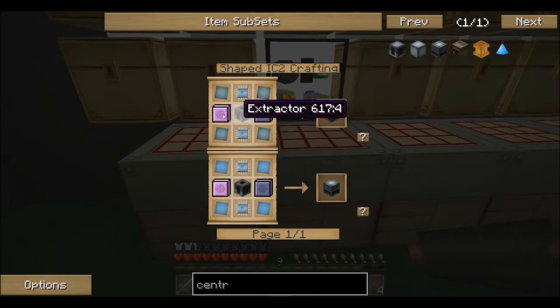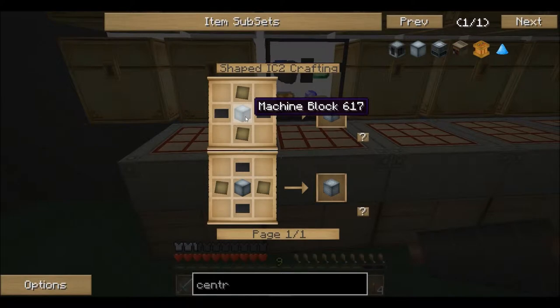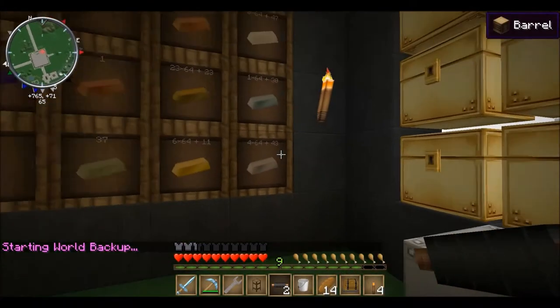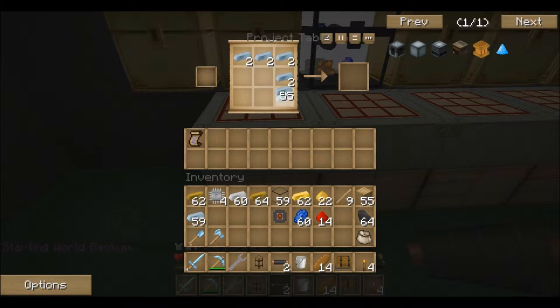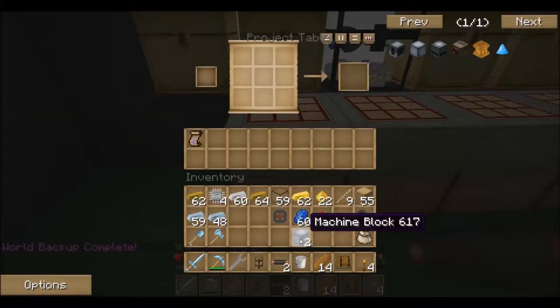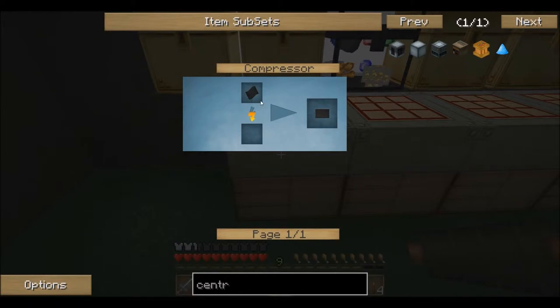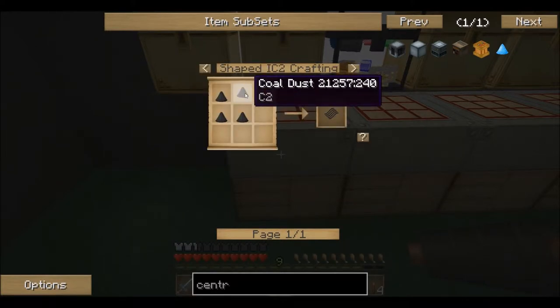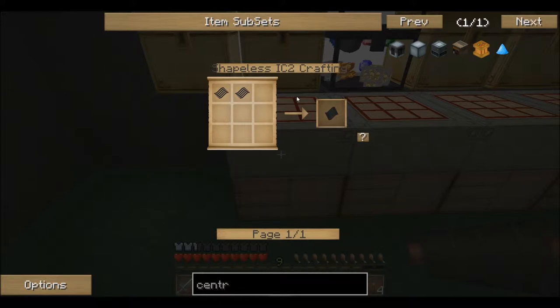We need an advanced machine block, and first we need two machine blocks for that. We also need four carbon plates. To make those you use coal dust - I bet we have pulverized coal dust, which means I need four of those per plate. So that's eight per two plates, sixteen per four... thirty-two coal dust total, I believe. Let's pulverize this and then start making something else.